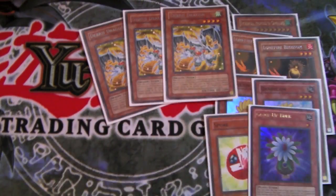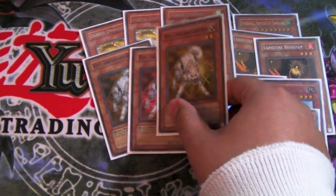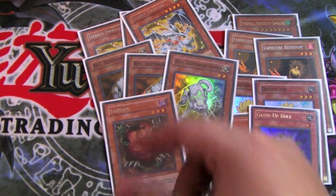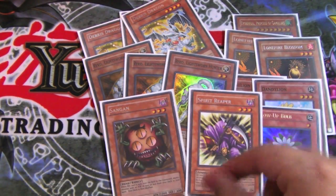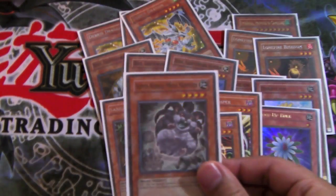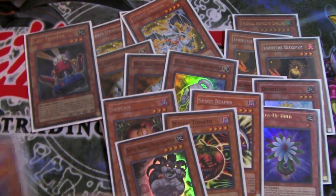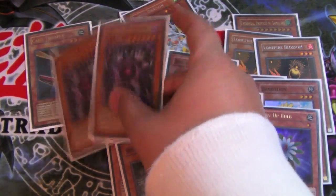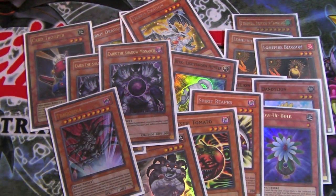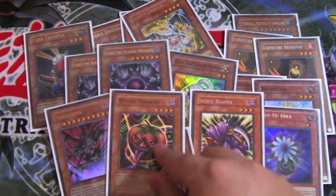Three Debris Dragons, all rare — one or two of them are not 100% mint, so they have some player wear. Three super Ryko, they are non-first-edition. Spirit Reaper, Mystic Tomato — yes, I ran Mystic Tomato — super Nimble Mega Hamster, Card Trooper, two Kaius, and a Treko. That's it for the monster lineup.